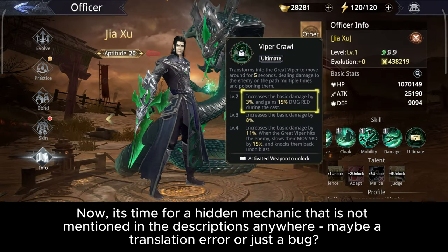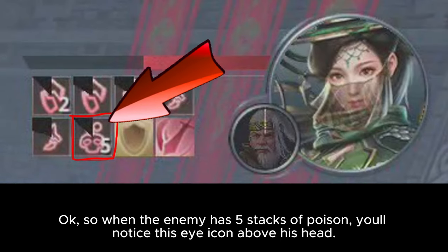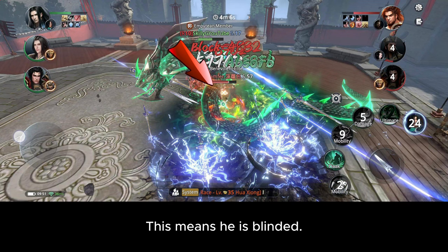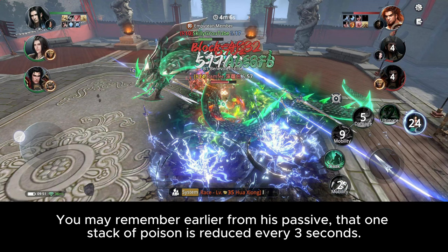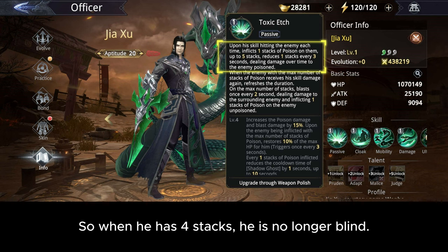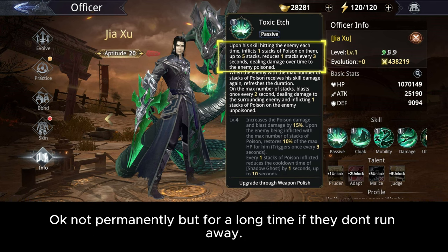Now it's time for a hidden mechanic not mentioned in the descriptions anywhere — maybe a translation error or just a bug. When the enemy has five stacks of poison, you'll notice an eye icon above their head. This means they are blinded. When an enemy is blinded, every attack they do misses you — this is extremely strong and meta. As noted earlier, one stack of poison is reduced every three seconds, so when they drop to four stacks they are no longer blind. However, you can keep poisoning them with any skill, making the enemy effectively permanently blind — or at least for a long time if they don't run away.